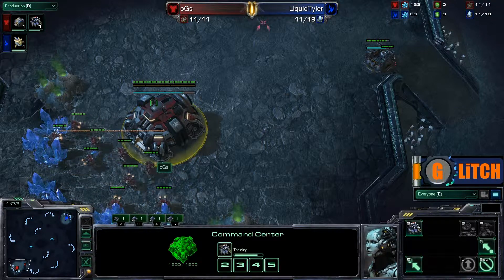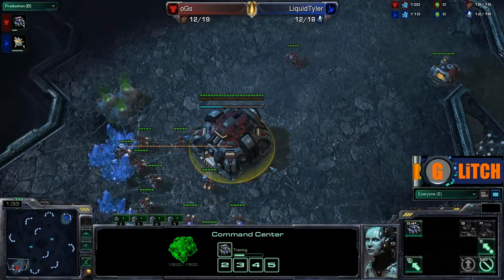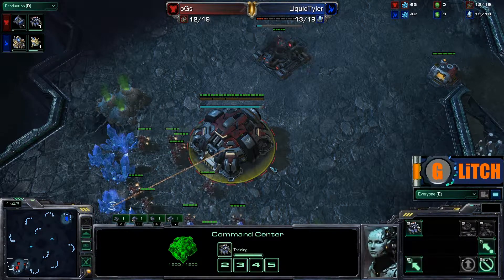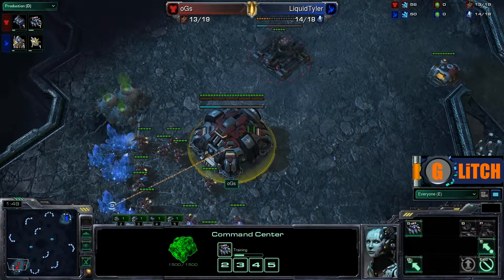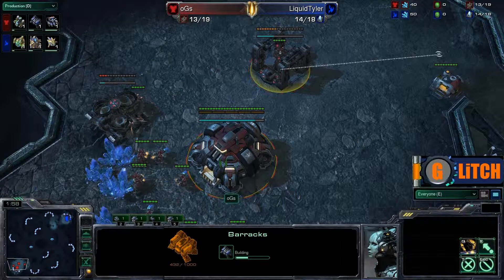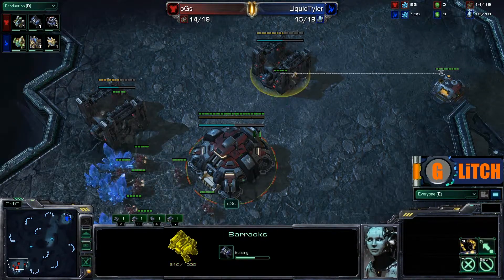OGS Ensnare spawning as the Red Terran in the bottom left corner is going for a pretty standard build. Expect a Rax here soon. He didn't go for a very early aggressive style of play in Game 1 — we saw that no-gas style of play and early expand. But this time it looks like Ensnare is going for a little bit different build. He has now thrown down his refinery right after his barracks, so maybe we might even see some quick tech — a quick factory, or maybe just a quick stim.